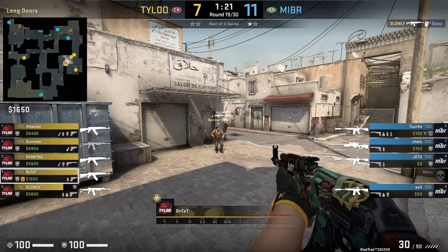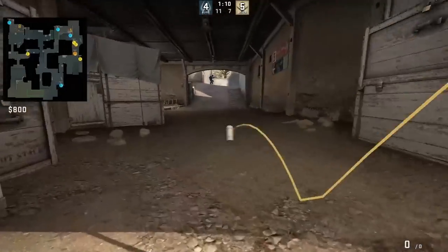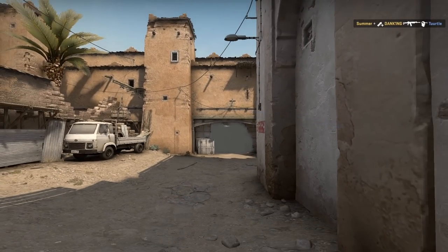Bentet standing from the top of the barrel towards the left wall, smokes CT towards mid. He's going to aim as shown, then jump throw. Tyloo will use this smoke to cross from long to A site. Be careful when using this smoke because it leaves a gap for anyone CT mid outside of B to see over the top of the smoke.